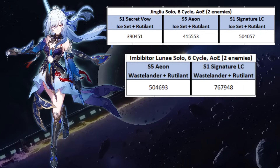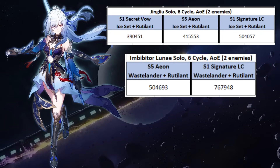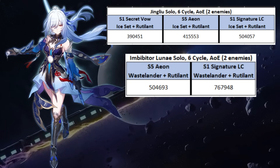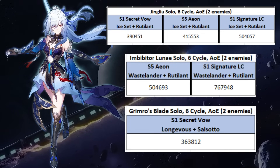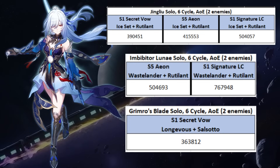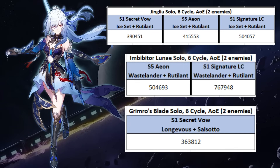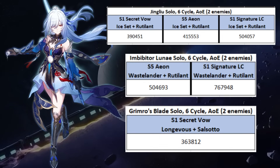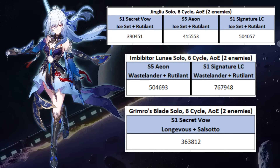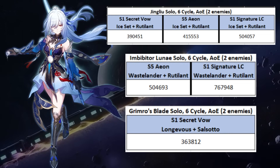As a comparison, I will show you Imbibitor Lunae's numbers from my past calculation. Using S5 Eon, Imbibitor Lunae is around 20% stronger compared to Jingliu. However, when using their respective signature light cones, Imbibitor is like 50% stronger, so it's clear that in terms of power level she is below Imbibitor. Jingliu is closer to Blade's power level. Looking at Grimrow's spreadsheet, within 6 cycles he's doing around 10% less damage than Jingliu. This number might not be accurate since Grimrow and I use different assumptions — for example, I limit my substat rolls at 10, while Grimrow often puts 12 substat rolls. He also assumes 3 enemies in his AoE calculation, while I assume 2 enemies only. The small details are different, but this approximate power level should be close enough.